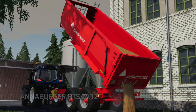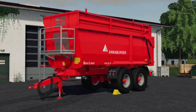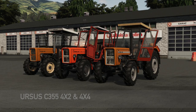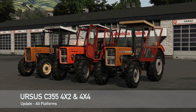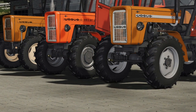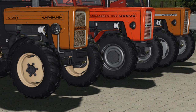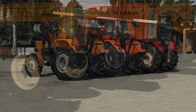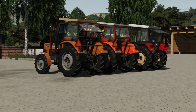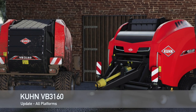First we have the Anaburger HTS 2012, version 1.0.1. Changelog: adjusted the number plate, added white plane, and adjusted the tear weight. Next update for all platforms is the Ursus C355, 355 ILM 360 4x4, and also the 4x2 — same changelog, version 1.001. Corrected the front lights on the Ursus C355 ILM and improved the cabin door opening.